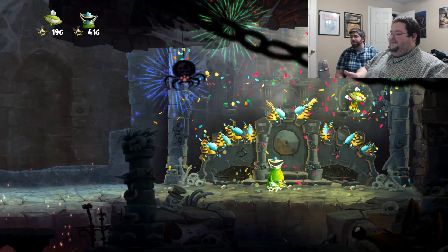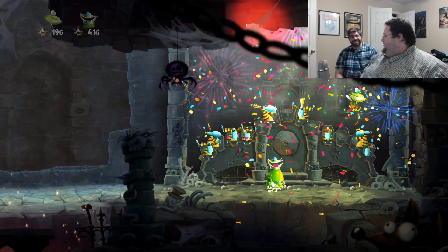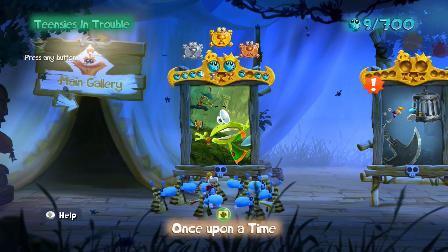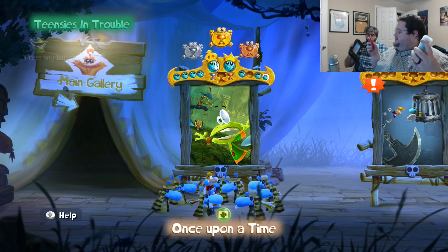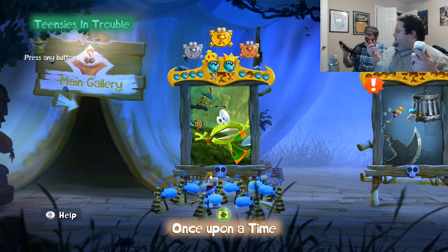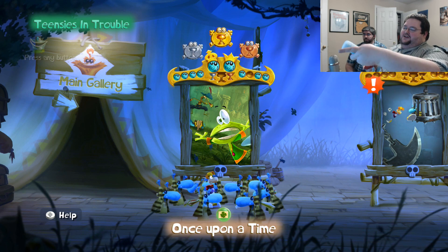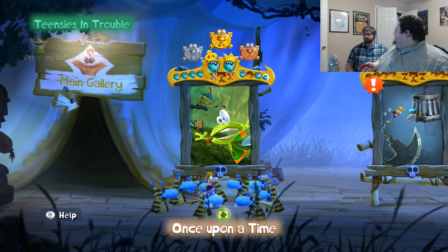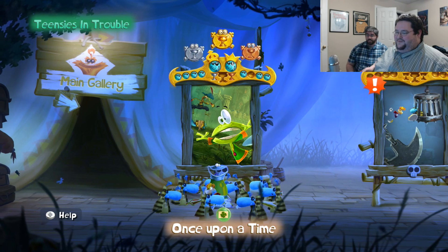Did we get all the bees? We missed one bee. We're back and this time we're trading off — he gets to be the Wii U figure. We still missed a bee and we did not gold trophy that one. What, our third try? Yeah, third try. This is not an easy game — this is not an easy game.